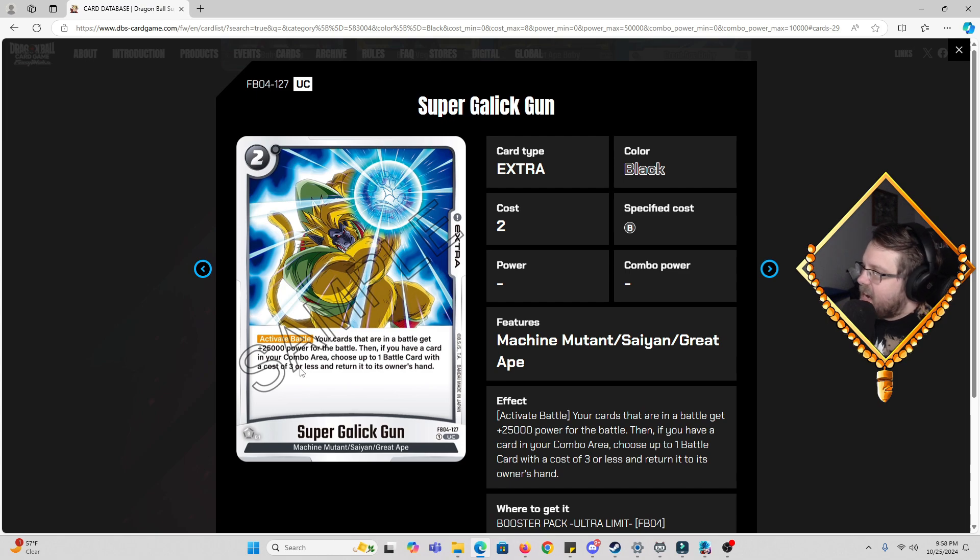Then we got Super Galak Gun, a two-cost Activate Battle extra. Your cards that are in battle get 25,000 power for the turn, then if you have a card in your combo area, choose up to one battle card with a cost of three or less and return it to its owner's hand. For two costs, 25k power is really strong, and then returning a troublesome card to hand is great. This works really well in Baby since you're using a lot of your rest-mode cards on board anyway, and could also be pretty good in Bardock. We also have a means to play this for free in Baby.